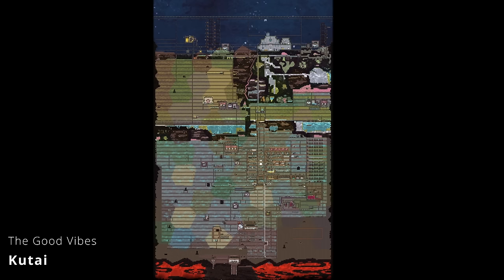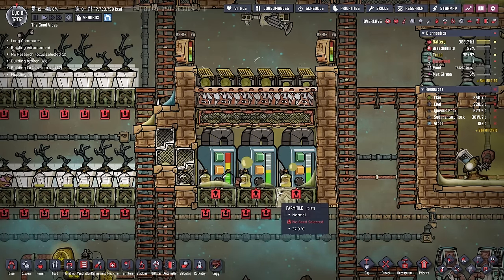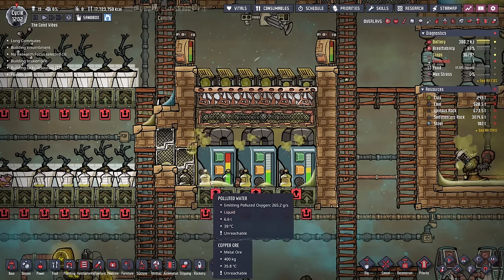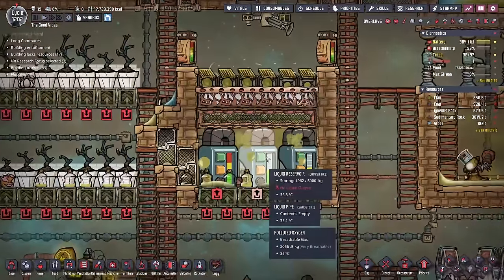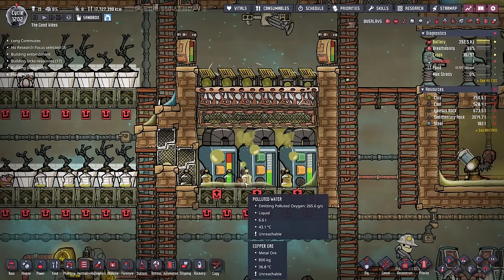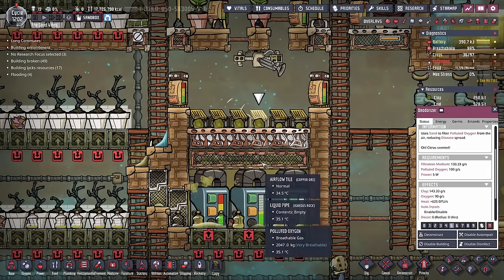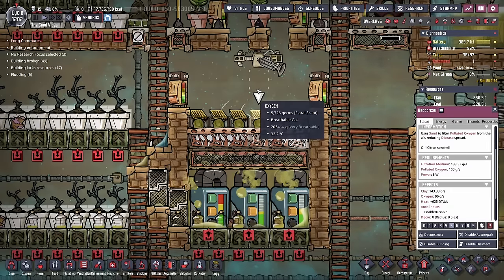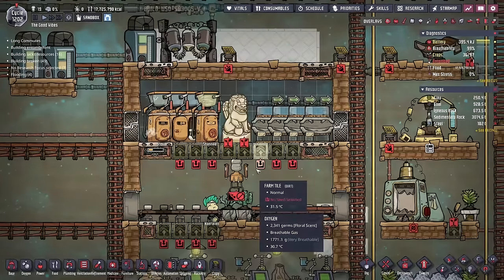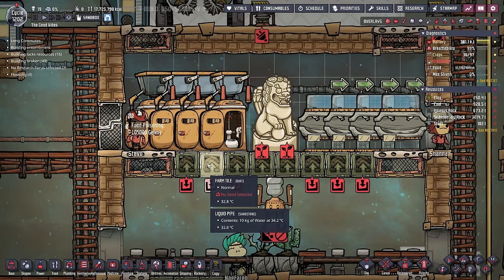This next colony is the Good Vibes, submitted by community member Kutai, who self-admittedly likes to use a couple of exploits. One of the first things I noticed was the fact that they were using some polluted water in order to provide oxygen for the colony. Every once in a while, they deconstruct one of these tanks and it drops off a giant bucket of polluted water, which then off-gasses. And because of the way deodorizers work, they can reach through these tiles, grab some of the polluted oxygen, and turn it right back into regular oxygen. Kutai also likes to stack buildings, hence why it looks like everybody's having the most uncomfortable potty session ever.